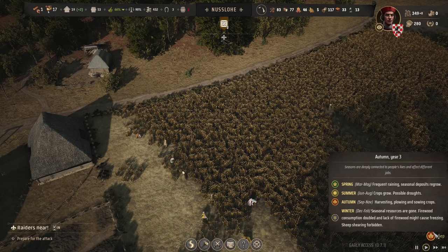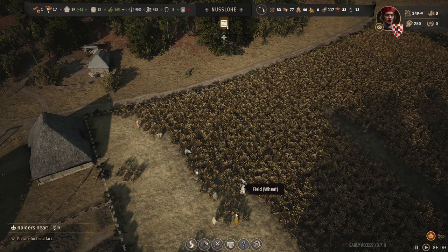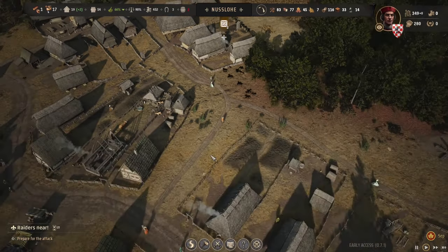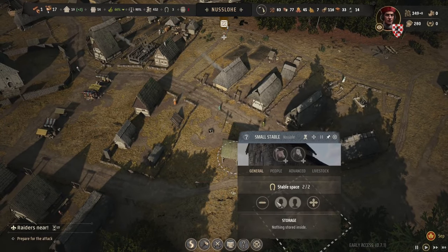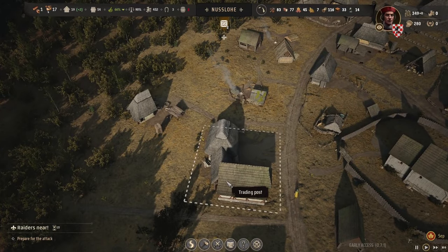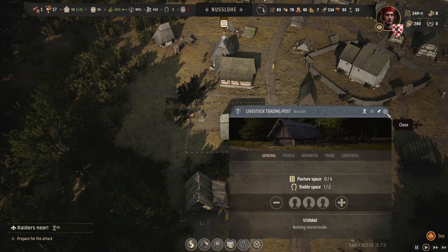I think we're just going to go for it and go ham on it. We've got six families working on it. The stables are there — why isn't the horse going there? I mean maybe there's not any demand for him or something. He's just kind of chilling there.